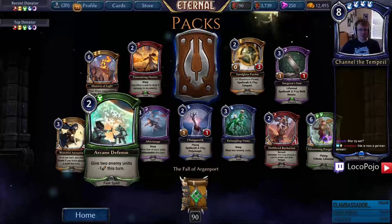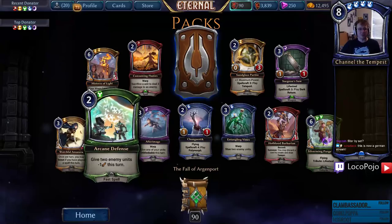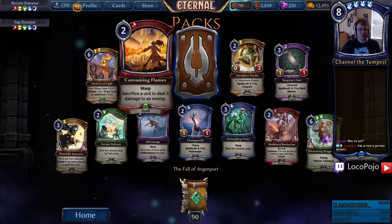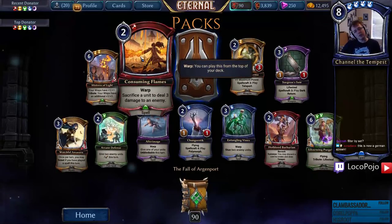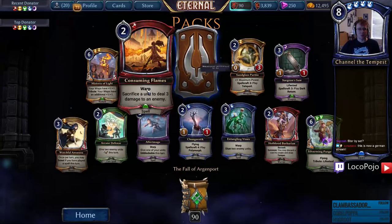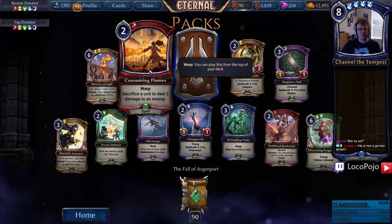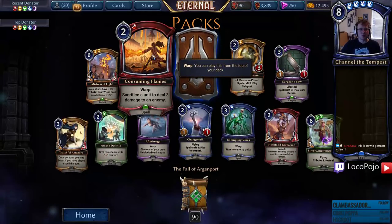After Image — Arcane Defense: give two enemy units negative one this turn. That's potentially a devastating trick, wouldn't count it out. Changey Stick, great. Consuming Flame — sacrifice a unit to deal three damage to an enemy, with Warp. The Warp discount is really solid. It's not a fast spell so you can't use it as a trick like Burnout, but I think it's fairly decent. Happy to see more Praxis Mages doing stupid things.